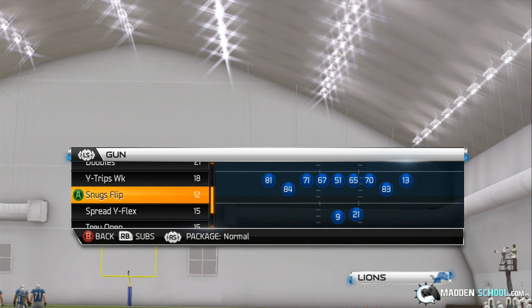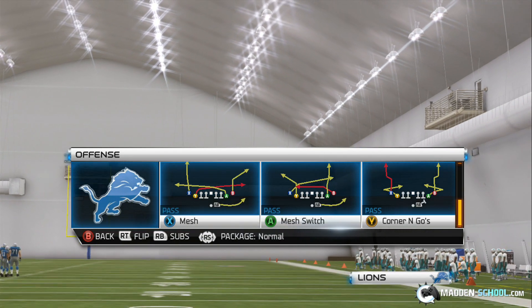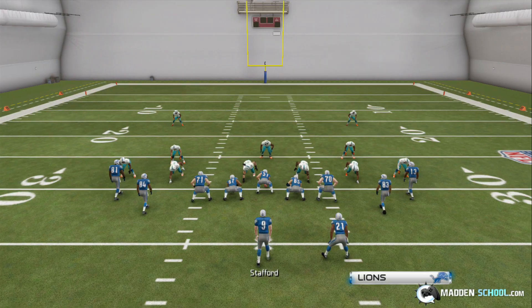In today's free MaddenSchool.com tip, we're going to be going over a play in the Gun Snugs Flip formation called Corner and Goes, and then we're going to run it against random defenses.